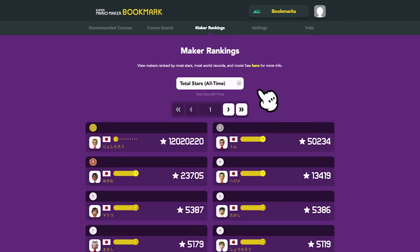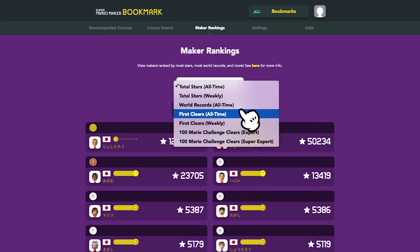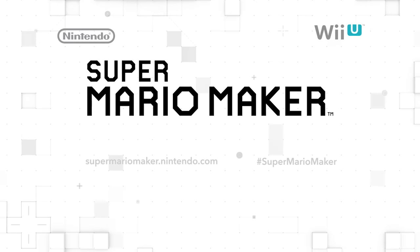Additionally, the Super Mario Maker Bookmark site will see additions such as ranking categories for world records and the number of first clears on courses, inspiring new ways to create and play in the main game. This new update will be available for download on March 9th.